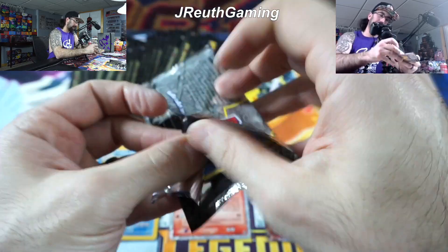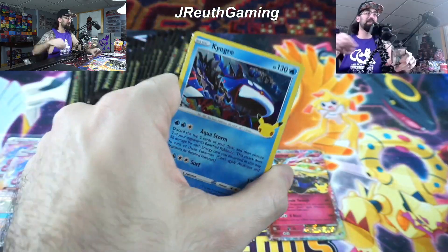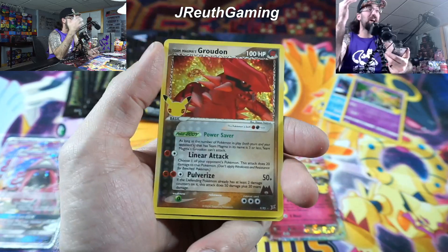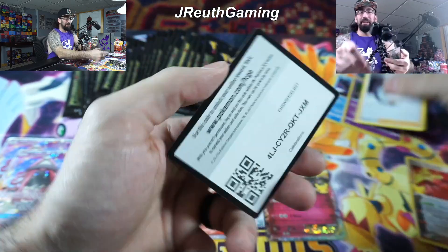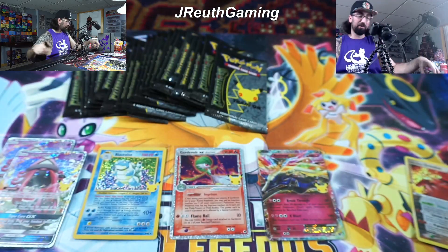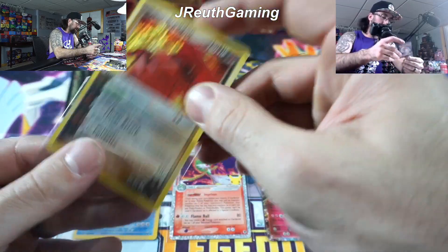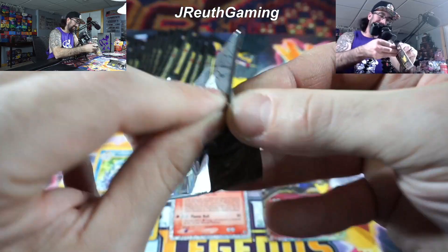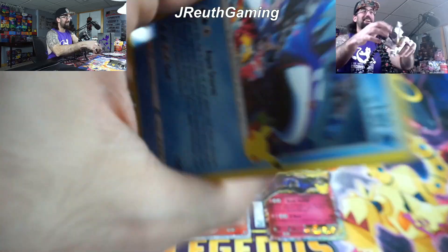Even though, like I said, the Venusaurs are tough to get. Venusaur - I wish I got a Charizard. Still cards to go. Another one. Another one - that's what, three or four Groudons now? Wow, Groudon's showing up today. Don't need you though, bud - you can stop. You're like Professor's Research - just stop.